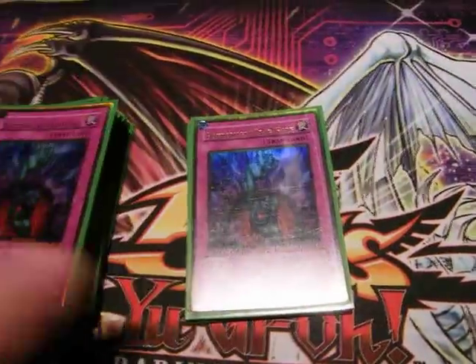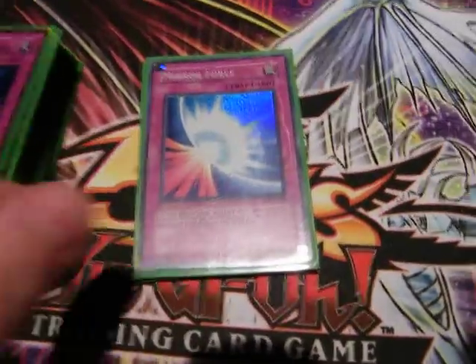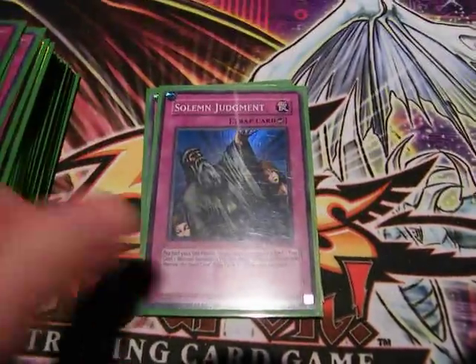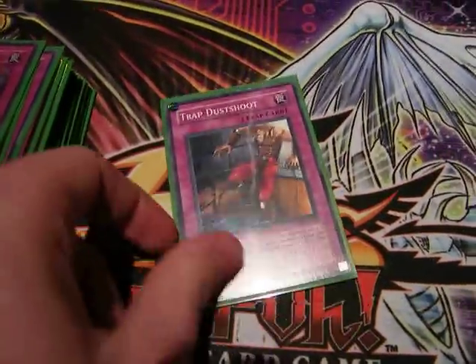Traps are fairly standard: two Bottomless Trap Hole, Mirror Force, Torrential, Call of the Haunted, Solemn, and Dust Tornado.